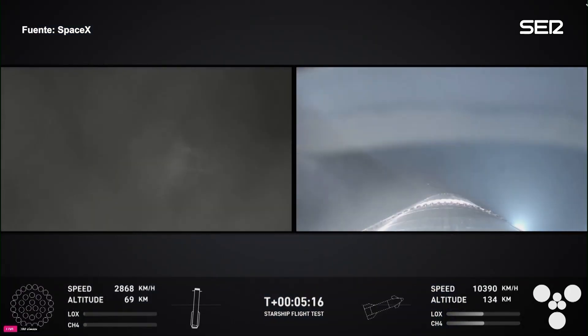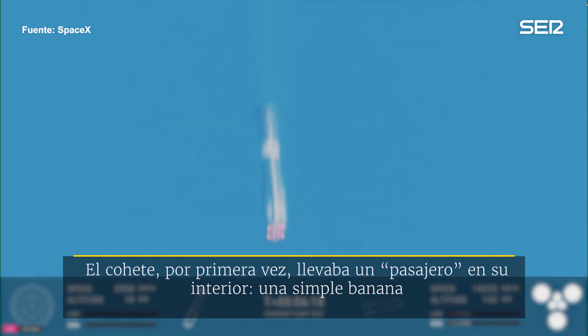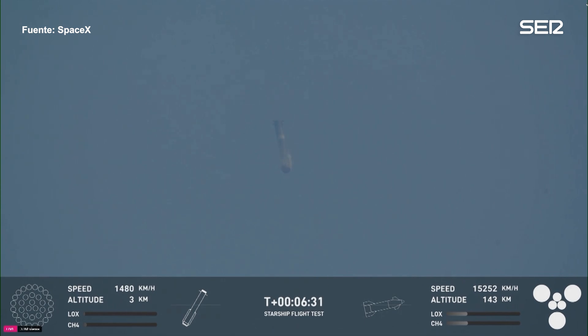Views there of the booster on the left-hand side of your screen, views of the ship on the right-hand side of your screen. Super heavy booster — we have seen this before, and it is still very fun to watch, watching it come down for a soft splashdown off the Gulf Coast of Texas. We can see it there re-entering. We saw earlier those grid fins — there are four hypersonic grid fins. We can see that the landing burn has begun on the super heavy booster.